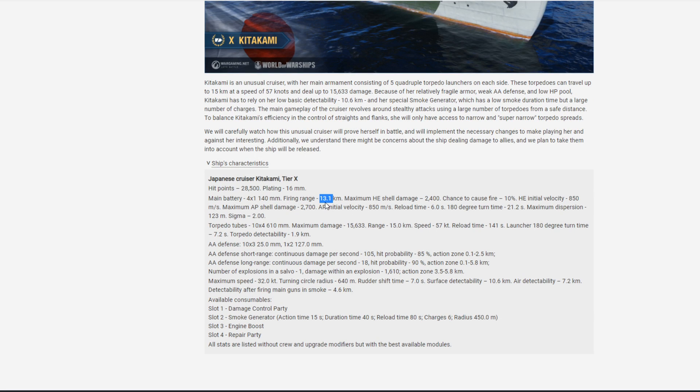Firing range 13.1km. I honestly wish it was half of this, just so when you accidentally shoot, you don't get detected at such a huge range. Maximum HP shell — nobody cares. Six second reload time, it's just dog shit. Now torpedo tubes: 10x4, 610mm, maximum damage 15,600, range 15km, speed 57 knots, reload 2 minutes and 21 seconds. That's without the captain or module, so you will be dropping this below 2 minutes, which is absolutely fine in comparison to all other DDs. 2 minutes to reload 40 fucking torpedoes — not only is that fine, if they put double this, a 4 minute reload, that would be fine too. You don't have to fire all the torpedoes in one go — you can fire half or a quarter — but this is just a no-brainer, you can unleash hell every 2 minutes basically.